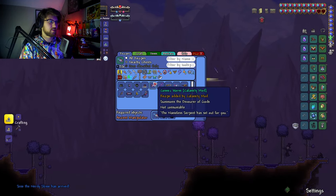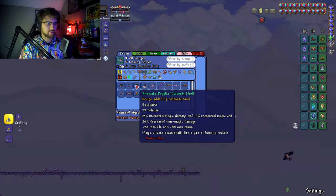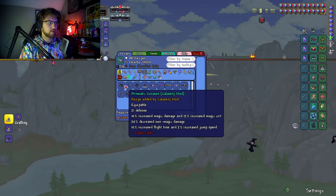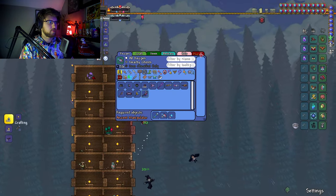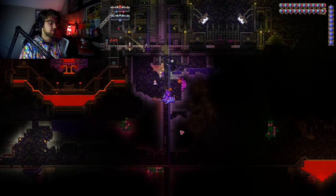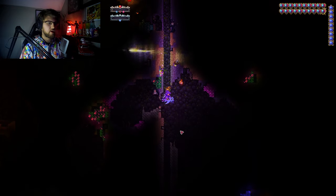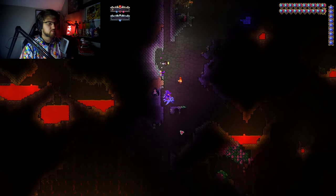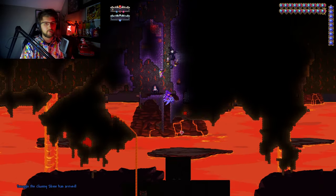Definitely don't want to fight him yet. It doesn't look like we can really upgrade too much weaponry-wise or armor-wise, so I guess I will focus on fighting the next boss. He is only summoned in the Underworld, so it will be a little tricky. Hopefully it goes well for the first few attempts — if not, then we'll probably skip him and try to go to the next boss, which is the Poltergast.